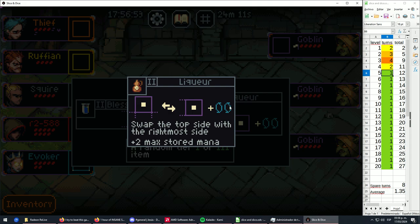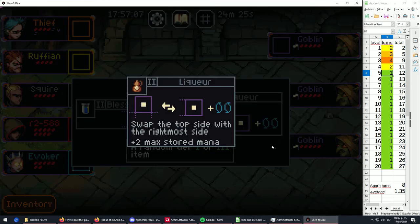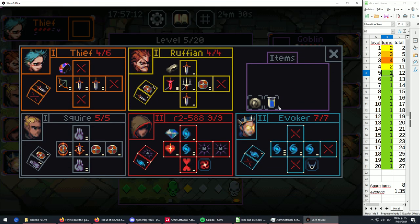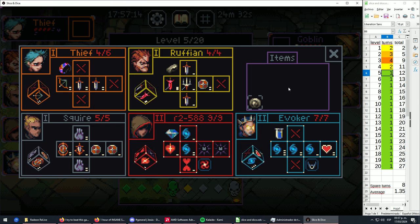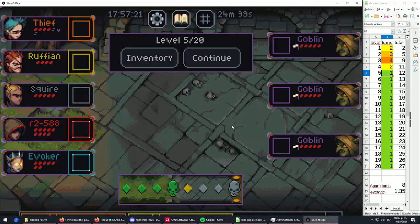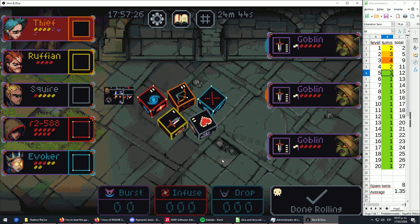We get held-two on the rightmost dice side, which is useful since we usually can't make good use of it anyway. The other option changes the top to the rightmost side and adds extra mana space — up until now we could store up to three mana, but with this we could store up to five. I'll just take the Blessed Water since the items aren't that great anyway, and give it to the squire to extend character lifespans.